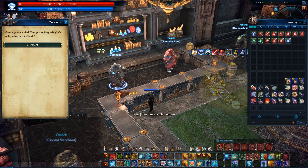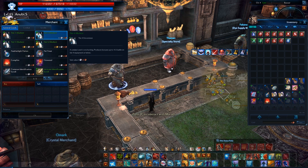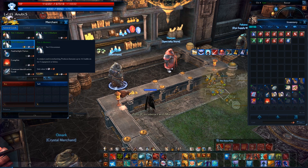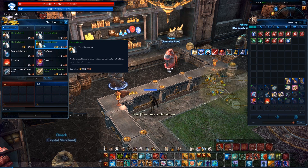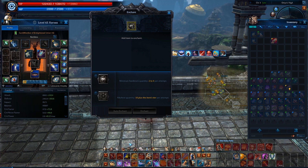When enchanting your gear to plus 9, the other material you need is basic Alkahest that is on the same level tier as your gear. Tier 6 gear needs tier 6 Alkahest, tier 7 gear needs tier 7 Alkahest, and so on. Now that we know all the basics, I will enchant my tier 6 weapon to plus 9.